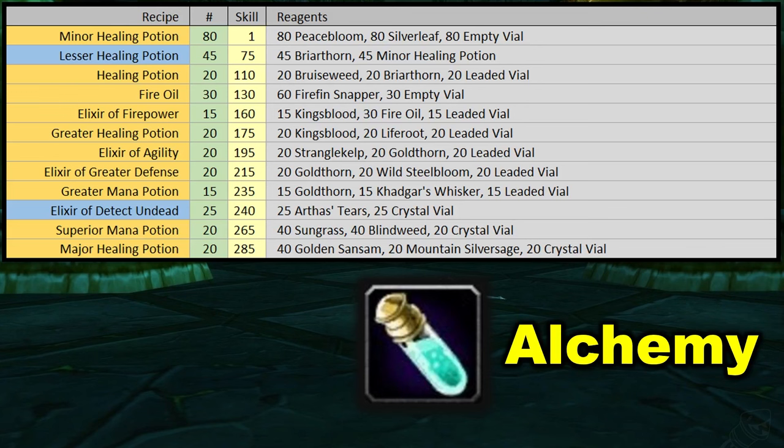Either way, you get to 110 skill, craft some healing potions, then fire oil, then elixir of firepower, some greater healing potions, elixir of agility, elixir of greater defense, greater mana potion, and then we come to another filler item. Elixir of detect undead is very easy — comes from the trainer, very low material cost, but it's kind of worthless. If you can get the recipe gift of Arthas, that slots in at the exact same spot, and I would definitely recommend crafting gift of Arthas instead because you can sell it on the auction house — people actually want that potion.